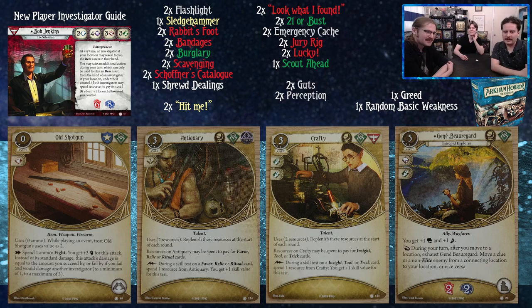Antiquary and Crafty are kind of the same thing — both cost three, three experience, and have uses of two resources that replenish at the start of each round. Resources on Antiquary may be spent to pay for favor, relic, or ritual cards, and during a skill test on a favor, relic, or ritual you can spend a resource for plus one skill value. Crafty covers insight, tool, and trick. You'll know when your deck wants these based on the quantity of those cards. They're really nice for the Black Fan big-money archetype — put one in play and use it to still get value from your ability while maintaining a high resource count.